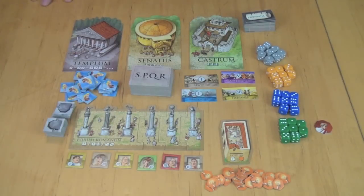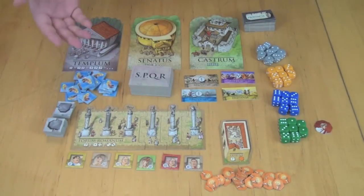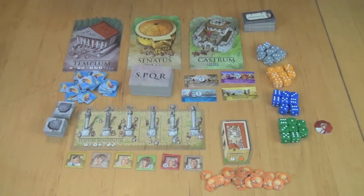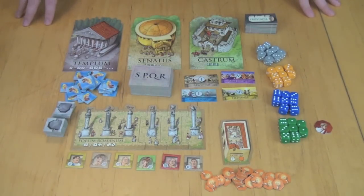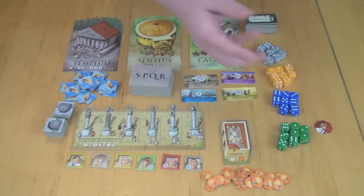Here you can see the setup for Alea Iacta Est. We're looking at a four-player game because the rules are most straightforward for this. There are modifications for three- or five-player games, but we're going to look at four for simplicity. Each player is going to have a set of eight dice, and they're going to be placing these dice on the different buildings.